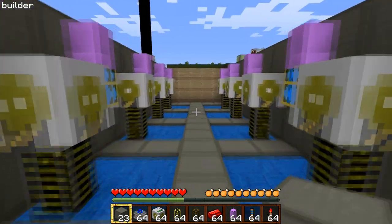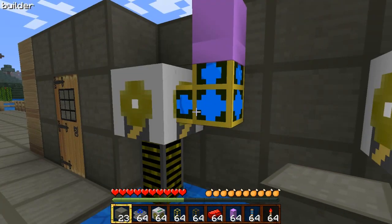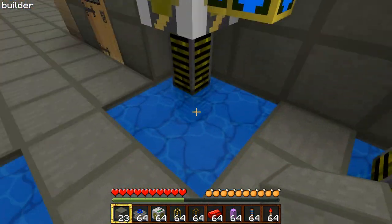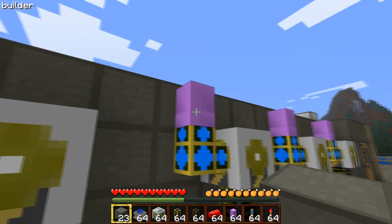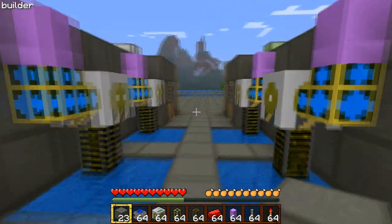Over here is basically the same setup as before. Behind that wall are the steam motors, and I have item transport bringing coal into the back of those whenever they need it. There are 10 infinite water sources just like what we built, and these just teleport the water into my factory where the tanks are. It's a real simple setup.